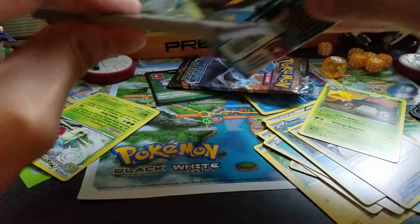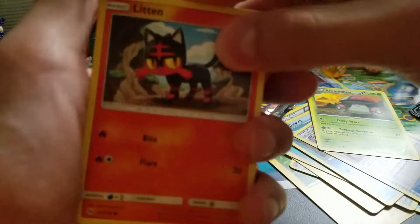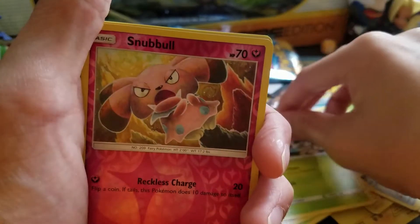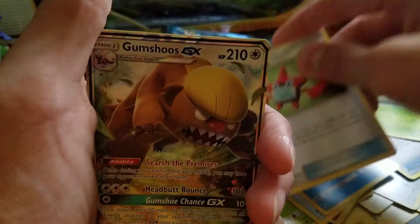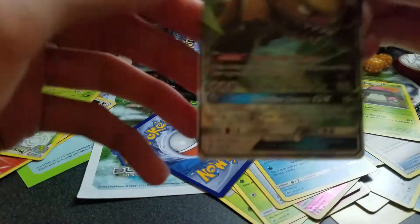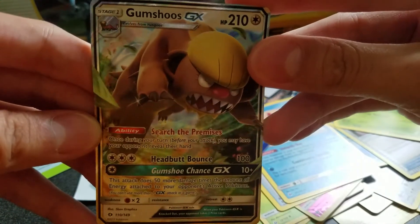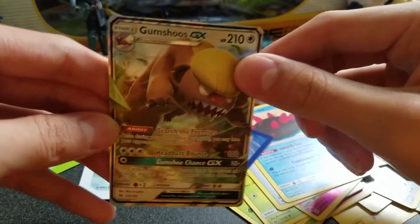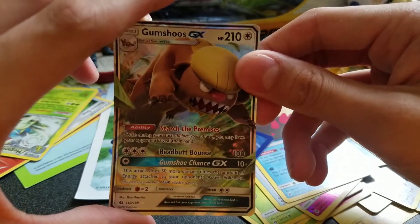Now opening the Sun and Moon pack. We have Litten, Frogadier... I have these Paras. Lopunny — oh Buneary, Buneary is just too sweet. I'm fine with another Snubble, Great Ball, Kommo-o, Pukumuku — I love Pukumuku. Rotom Dex, oh my goodness — Gumshoos EX! Full art, the regular full art, but still that's good. Ability: Search the Premises — once during your turn before you attack, you may have your opponent reveal their hand. That is a pretty good ability.